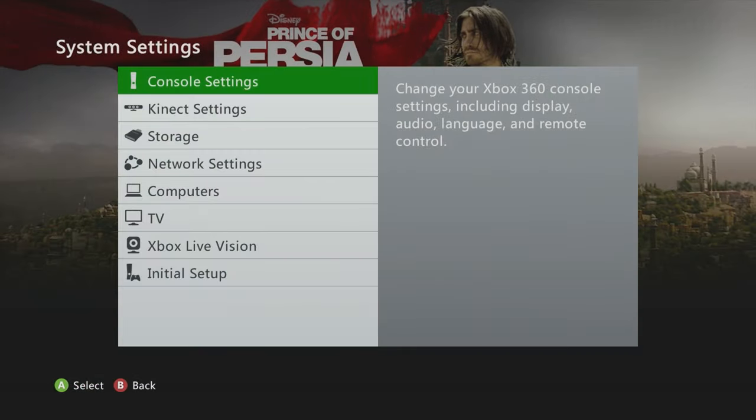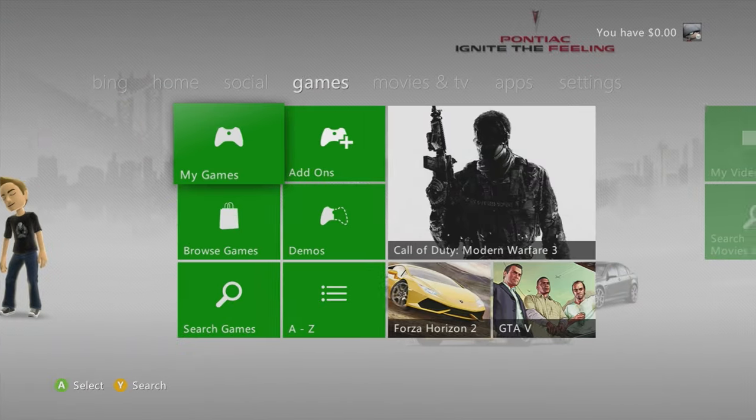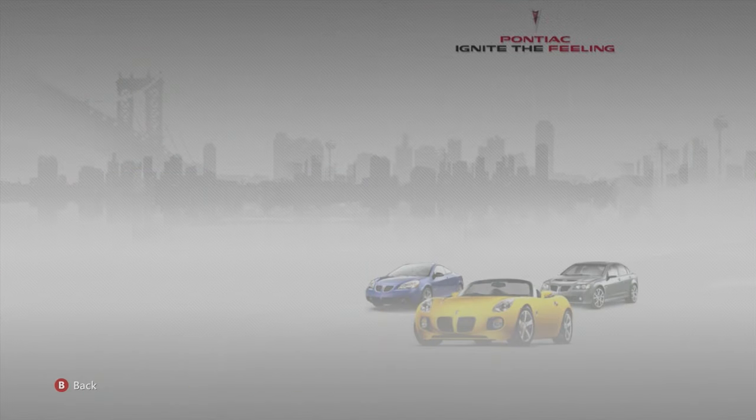Prince of Persia — not too bad. I didn't want to showcase too many movie themes since I didn't find them too cool, but some I did. Pontiac — nice, simple white background with a bunch of cars in the back. Definitely a cop.